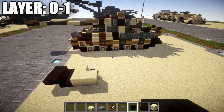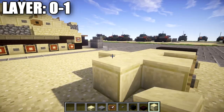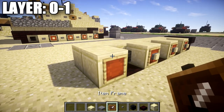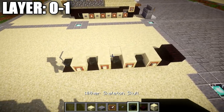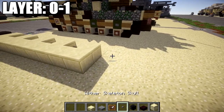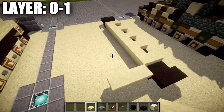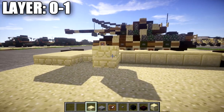Repeat the pattern: two smooth sandstone blocks, a stone button on the end, an item frame with a smooth sandstone block in it, a smooth sandstone block, a narrow brick block in the ground, and a wither skeleton skull — do this two more times. After you have that done, place down one more row of two smooth sandstone, a stone button on the side item frame, and smooth sandstone block in the item frame. Then place down two narrow brick slabs across the back and two narrow brick top slabs. Take your sandstone slabs and place down a row of three coming off the narrow brick slabs, then do the same on the top — a row of three sandstone top slabs.